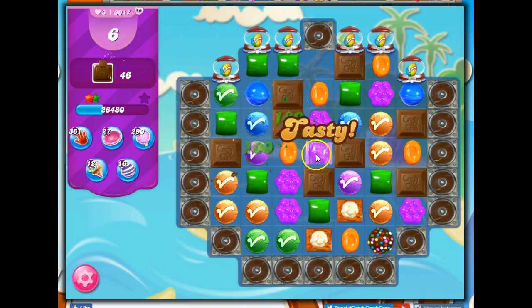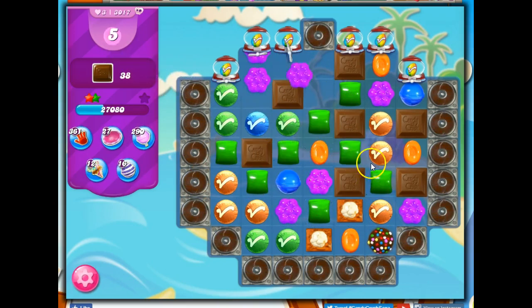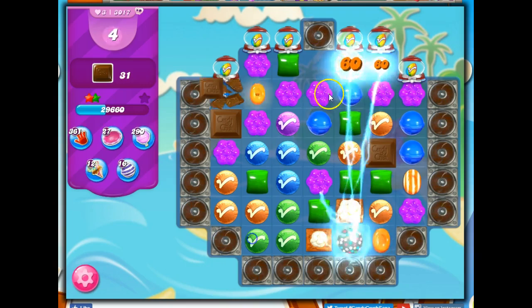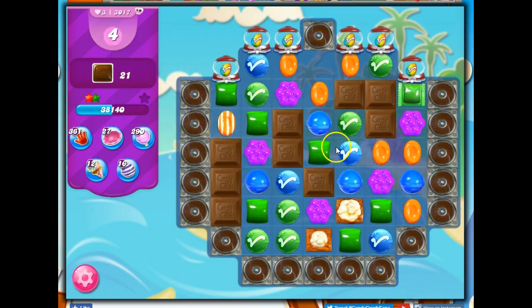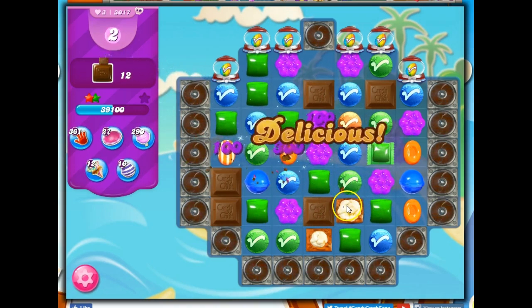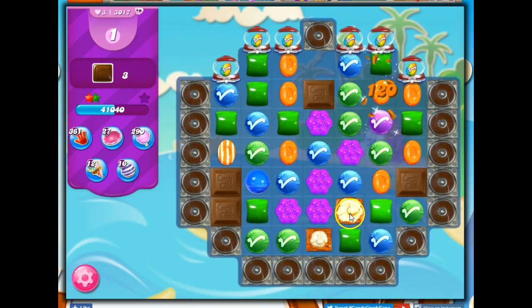I was going to try to make another color bomb. Okay, this is looking good. I'll take out all orange from the board. That concentrated the colors down but it didn't give me anything. I want to drop this down lower so I can get this to happen.